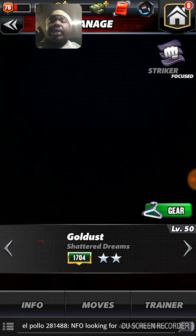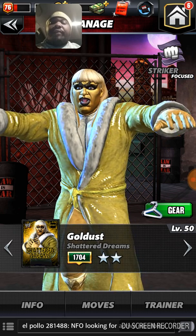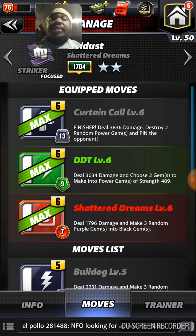Goldust is a very good alternative farmer if you don't have DiBiase, Enzo, IRS, or Kalisto. As you can see, he destroys two random power gems. But if you're able to set up those two with that choose move — that DDT — once you get that situated and once he's high enough, you're able to destroy more loot gems. So if you clear the match early with a lot of health and you're able to get that green move and that black move decently with at least half health, you'll end the game and have a better chance of getting six loot boxes by him destroying his power gems.